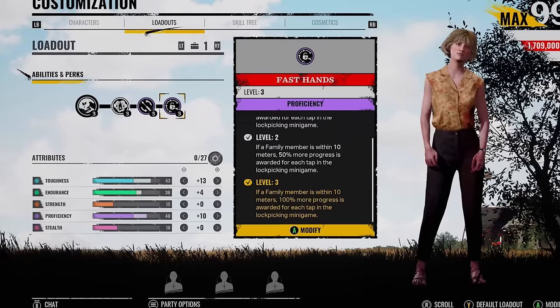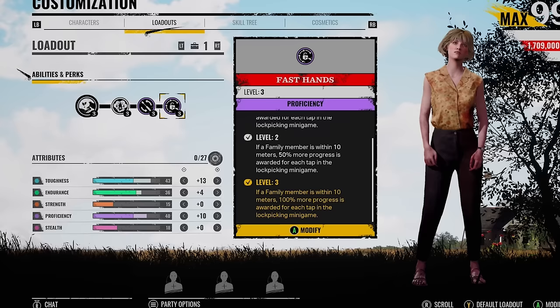They've already said they're going to make changes to this, which rightfully so — it is pretty broken. But then you pair it up with Efficient Locksmith. So when unlocking doors, there's a 40% chance the unlock tool won't be consumed.